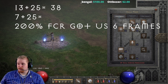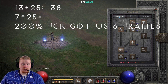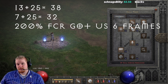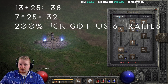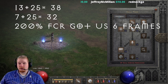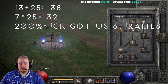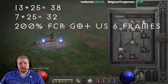At 200 FCR you would have 7 frames plus 25, totaling 32 frames. So you do get faster by increasing your faster cast rate, but not by much — essentially 6 frames faster, going from 38 frames down to 32. In the long term it adds up to a lot of extra casts over an entire game's worth of casting, but you won't really notice it immediately.